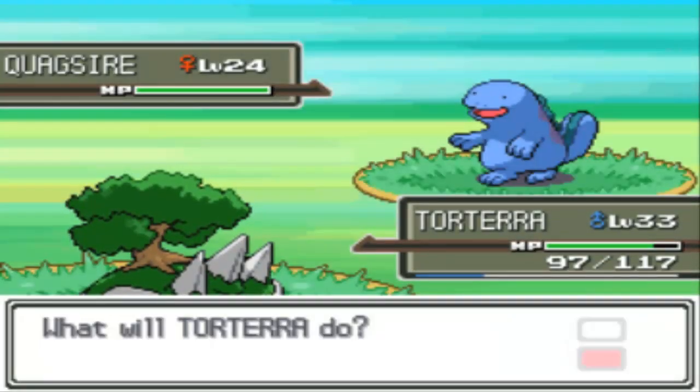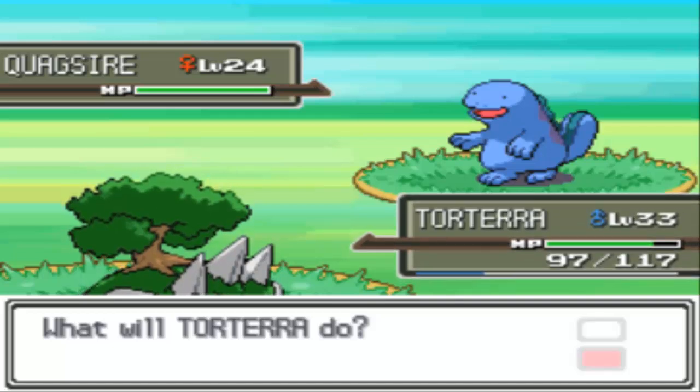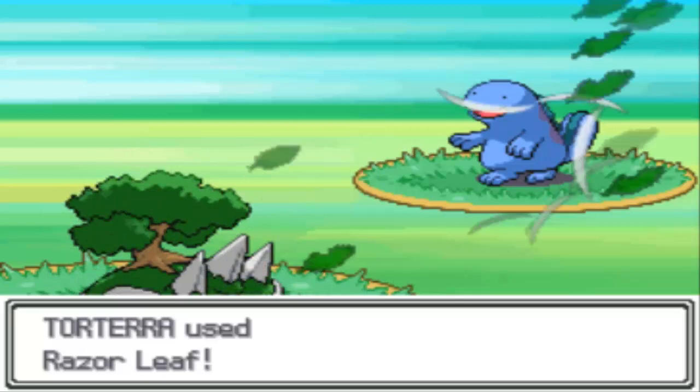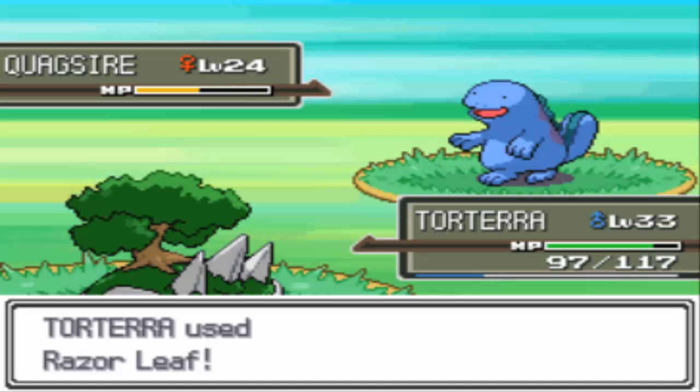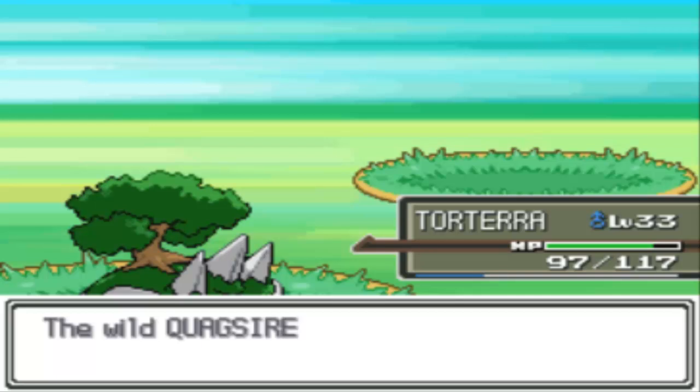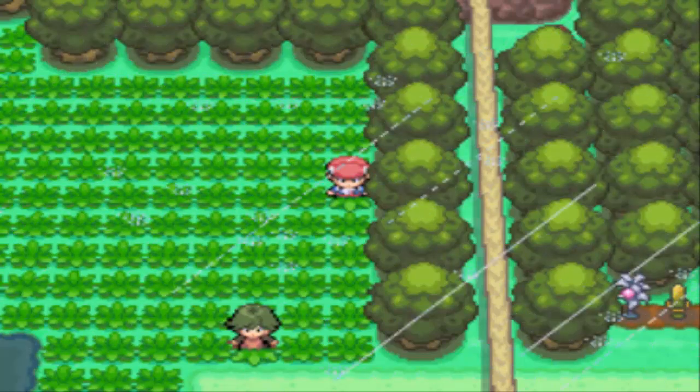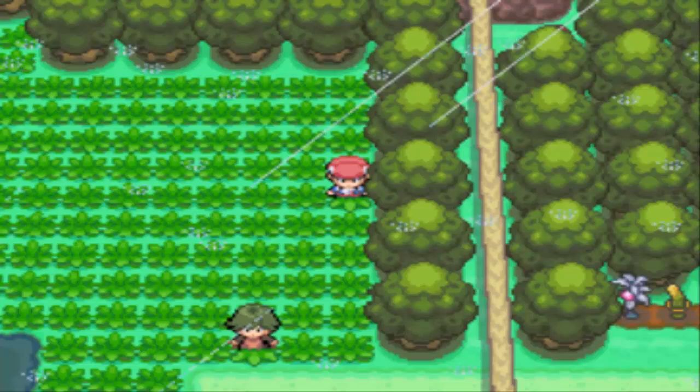I'm in a battle here on Platinum — easy for me to record. I'm near Pastoria City, and I found this level 24 Quagsire. Its EV yield is two HP. I quickly used Razor Leaf and took it out. Both my Pokemon and Houndoom gained XP, and we've both gained two HP EVs.